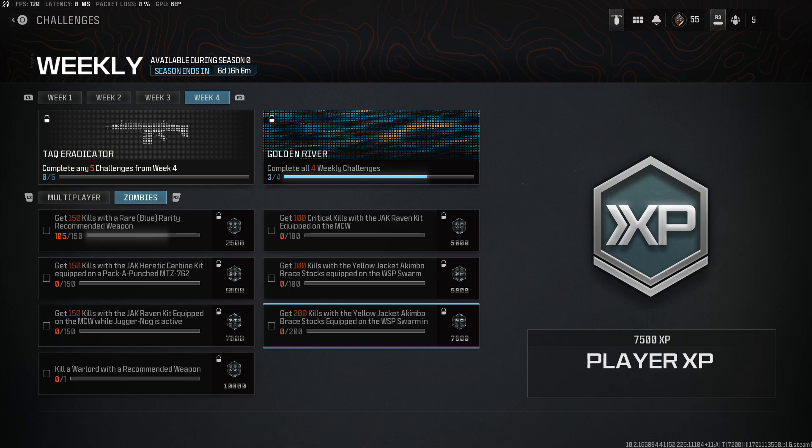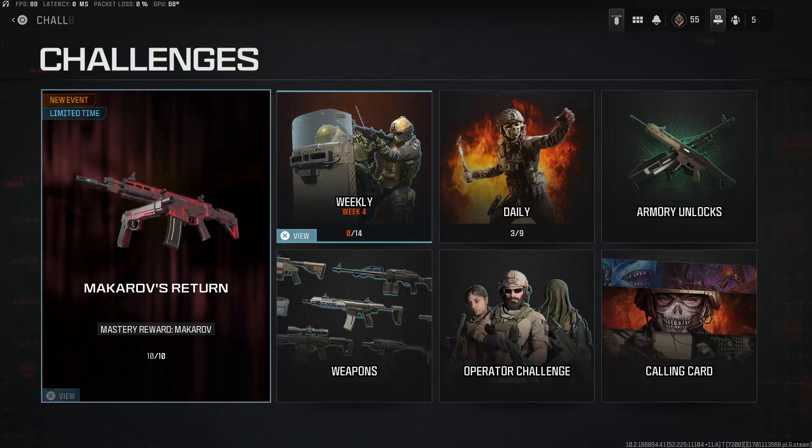So if you have two insurance slots and you completed Act 1, you can bring in the MCW and go ahead and bring in the Swarm — or you can bring in that MTZ — and you knock most of these out fairly quickly. This would take you probably two games to actually unlock the TAC Eradicator. And if you have completed Weeks 1, 2, and 3 to the minimums for the challenges, you will also unlock the Golden River camo.